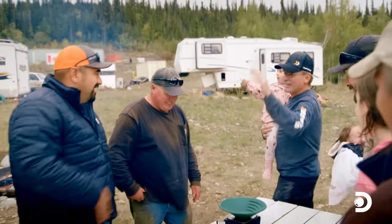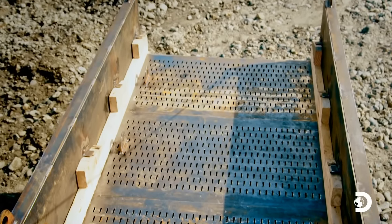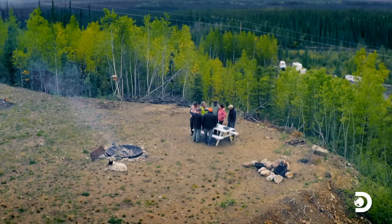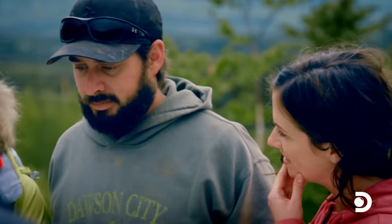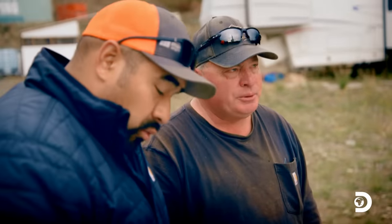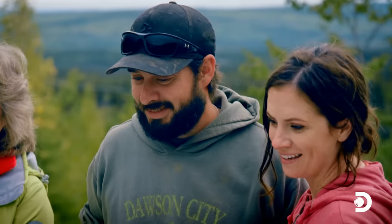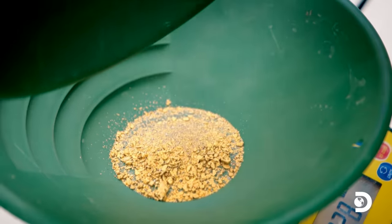Freddie and Juan's punch plate solution has added $750 per 10-hour day to Derek's total — potentially an extra $75,000 across the season. Now for the rest of the gold: last time in four hours they got 1.4 ounces. To hit the target, this weigh needs to deliver a minimum of two ounces. The scale reads 2.36 ounces.